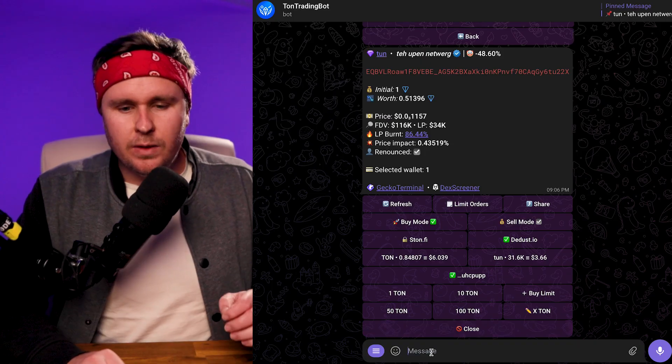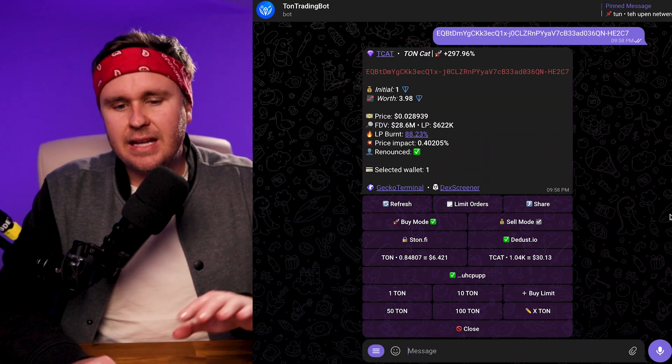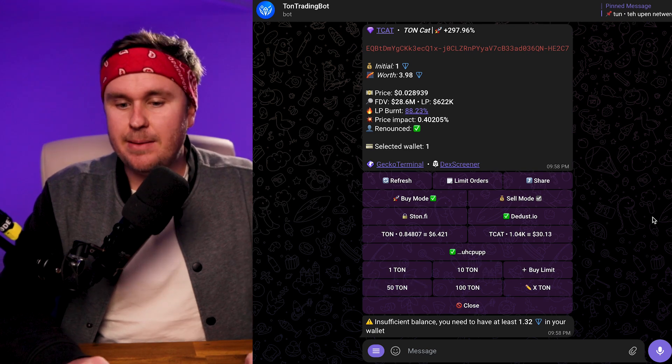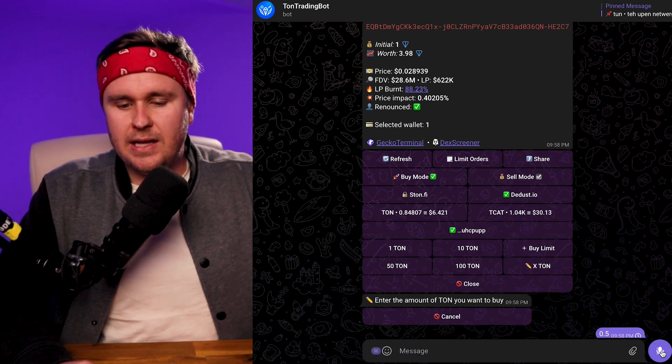Last one is the Ton Trading Bot. This one came out quite early, and that's why a lot of people use it. They've also got better referrals, so people are pushing others toward Ton Trading Bot because they're making more money off it. But I don't like it because the user interface just isn't great. Having multiple bots set up is useful so if one is down you can still trade with another. When you start, you'll need to create a new wallet, get your wallet address, paste that into something like SimpleSwap, and do a swap or transfer from your favorite DEX. You paste in an address like TCAT, and it gives you buy mode with the same buy/sell modes and the Stonfire and DDoS options. Make sure those are selected, otherwise your sale might not go through.